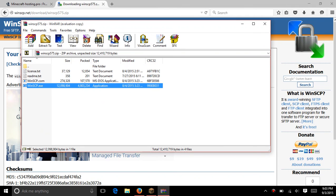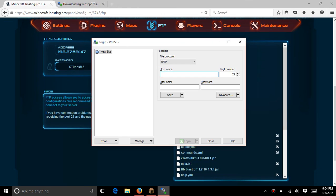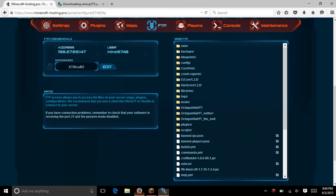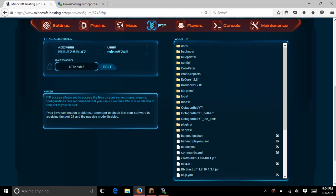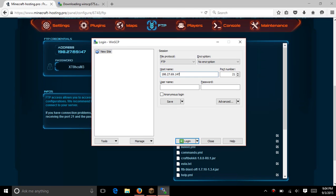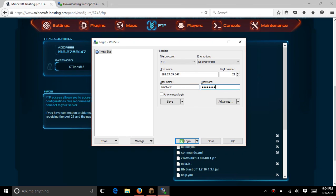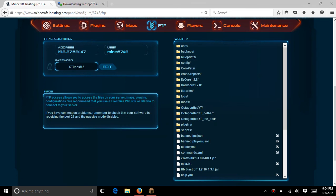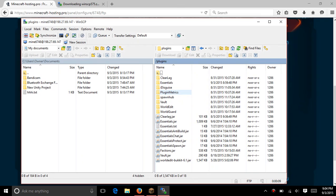Open it up, go to WinSCP.exe — it should open up right away. Go back to MinecraftHosting.pro. Open this up, switch the port number to 21, put in your address as the host, paste it in there so you don't have to type it, username is yours, and press login and it should work. Now go to plugins down here. Now you will have a bunch of different plugins. If this is what it looks like on your screen, you are doing it correctly.